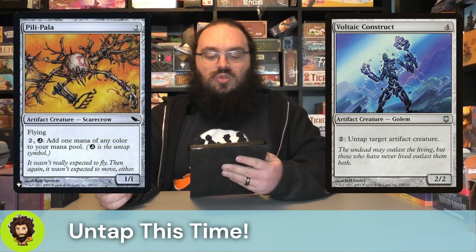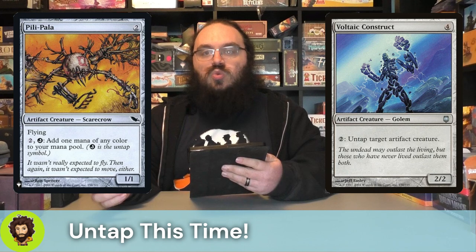Let's get to untapping. We're going to start off with the Voltaic Construct - a two-two for four - which isn't great value, but the fact that we could pay two to untap a target artifact creature is pretty nice. Paley Paula is a two-cost one-one flying artifact creature scarecrow. We could pay two and untap them to add mana to our mana pool, which is nice. I do think there are a couple of ways of going infinite with that in this deck.